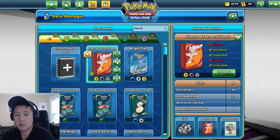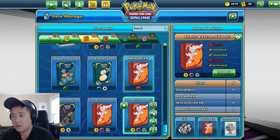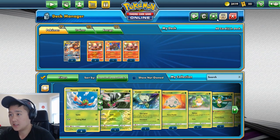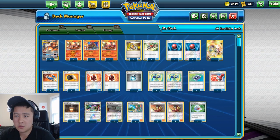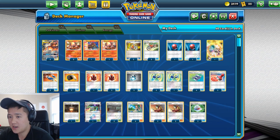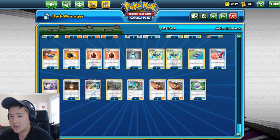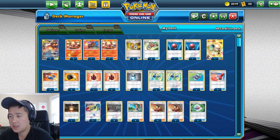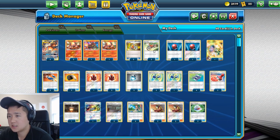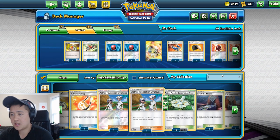What is up, I'm a Water Turtle and today we're playing some more PTCGO. We're still running the same ReshiZard deck. I want to tech in a single ultra ball — I feel like it can help with our starts. Let's get rid of an Acro Bike and add an ultra ball and see how that goes.